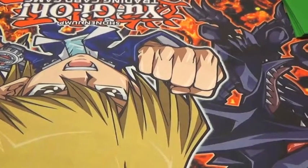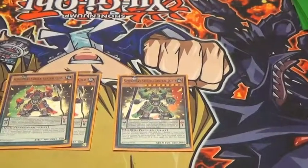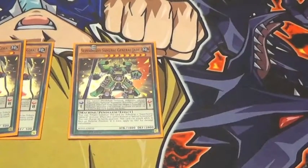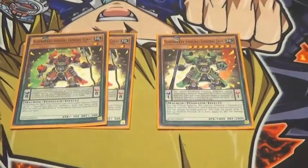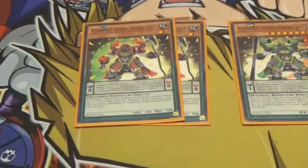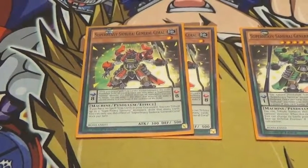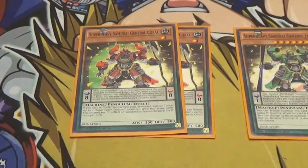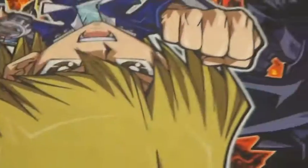On to the only Pendulums they have right now: 1 Jade and 2 Coral. Jade's Pendulum effect makes a monster gain a level so you can Synchro Summon better. His monster effect lets you tribute one monster and he attacks in defense for 2800. Coral, on the other hand — I feel he's more superior — he allows any of your Six Samurais that have destroyed a monster by battle to attack again. His monster effect lets you Normal Summon him and tribute up to 2 monsters to draw that many cards. He's a drawer and really good in the Pendulum Zone.